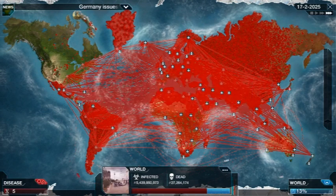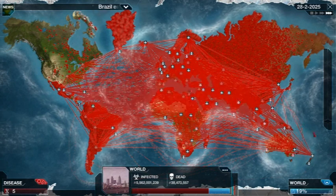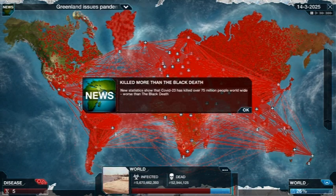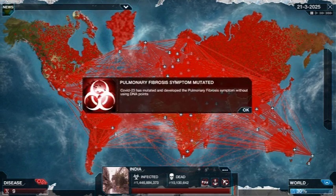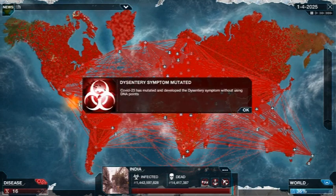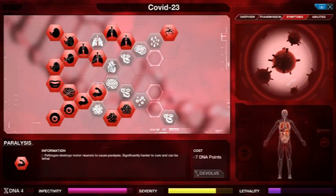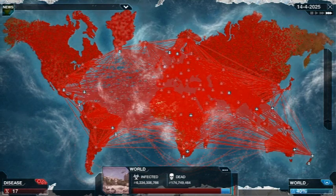Coughing will help spread it everywhere even though people are sick, and sneezing the same way — you can see Canada and the United States becoming more infected. It looks like we're going to win in my humble opinion. Paralysis is a good one because it stops the cure progress from being too quick.